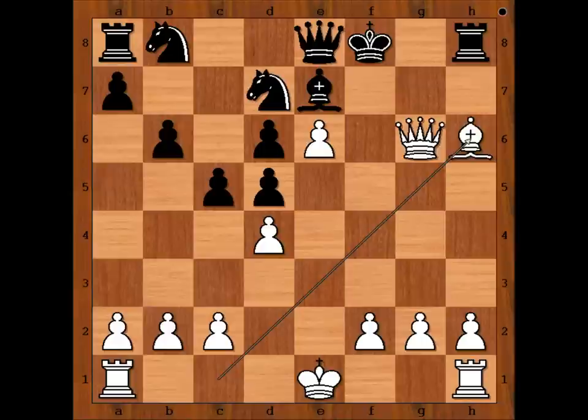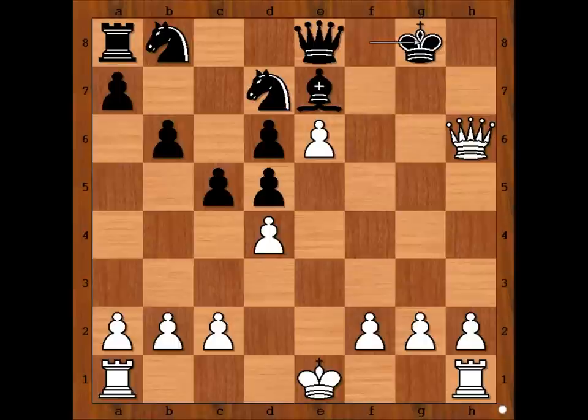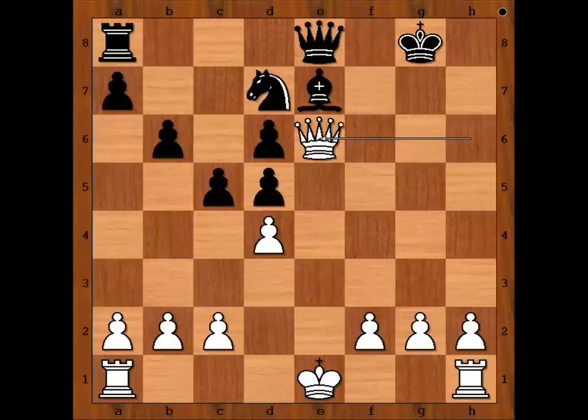Queen takes rook check. King to g8. Pawn takes knight. Knight takes on d7. And white to move. Perhaps check — is it good? This is just not a possibility. King to g7. Then what now? First queen to g4, and then castling queenside.